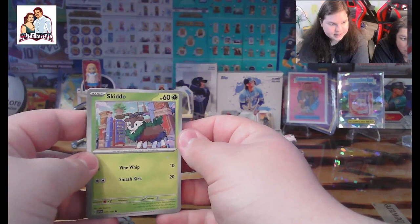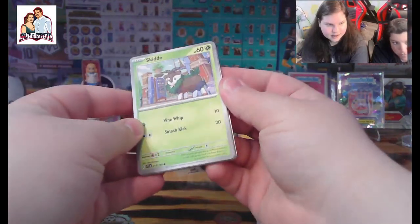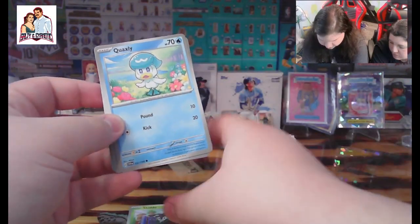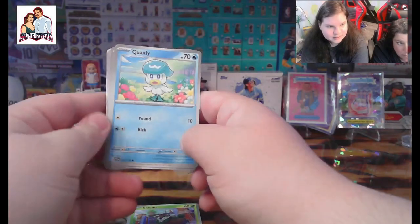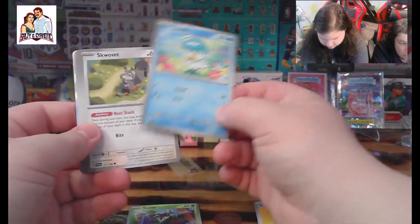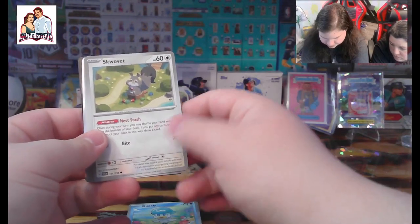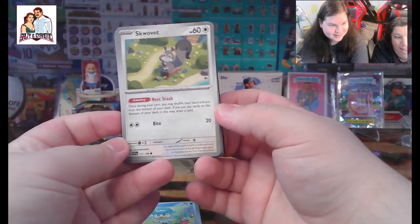Alright, we got a Skidoo. Oh, look at that guy right there. We got a Quaxly — pretty nice hat you've got there. We got a Snorlax — and mom, look, it's you on a day off!